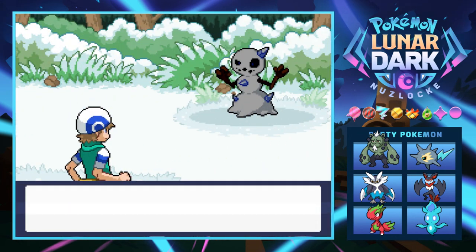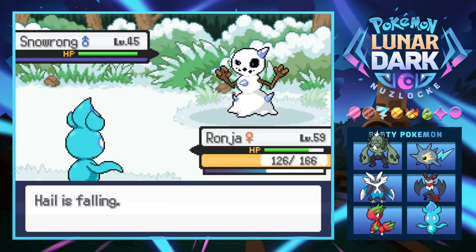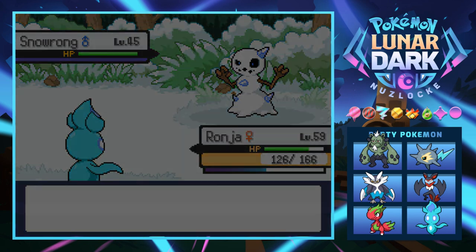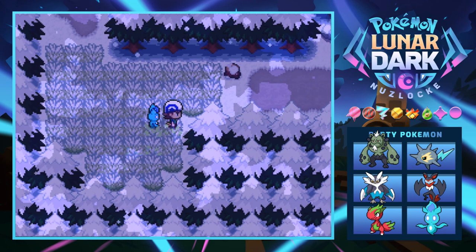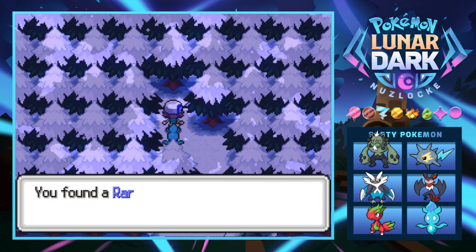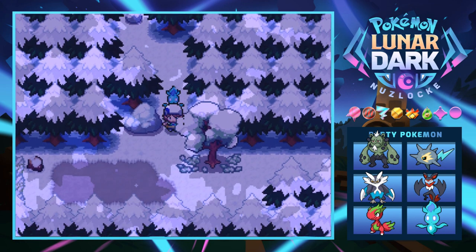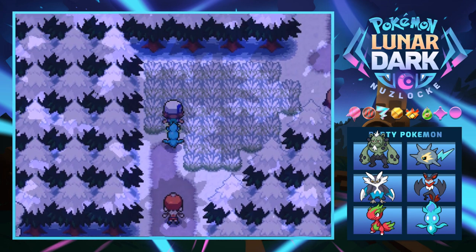We get an encounter for this place and it's a Snow Wrong — I honestly don't want more ice types, so your boy is about to run from that. Almost out of this place — it wasn't as long a journey as expected. There's an item here — oh, there's a Rare Candy! We have not had a lot of Rare Candies, so that's pretty damn nice.